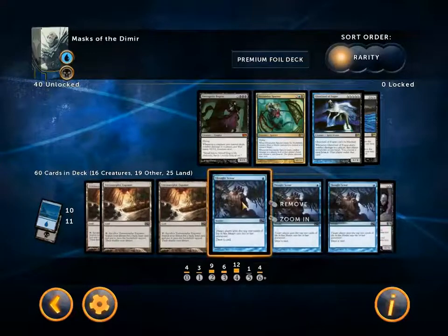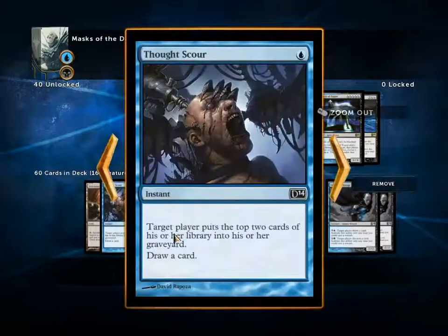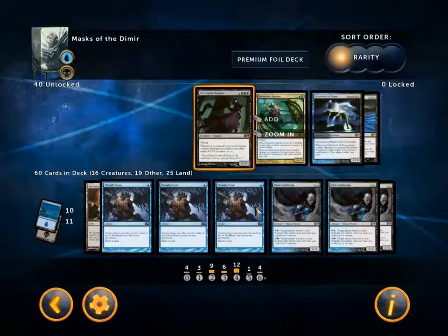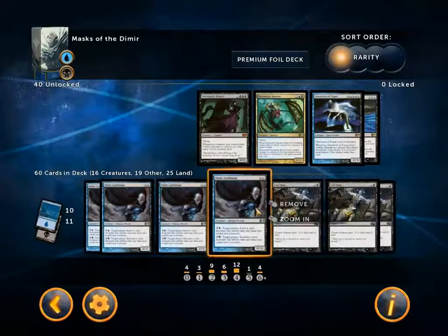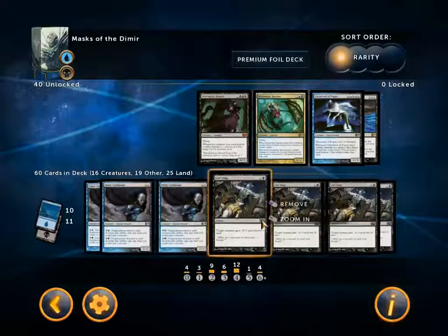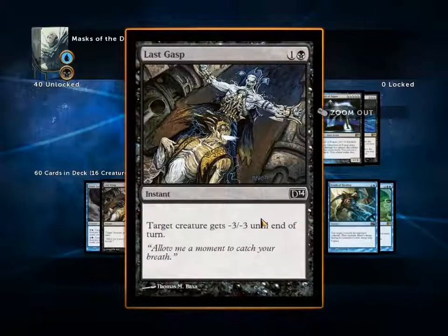We have 25 land. Three Thought Scour — target player puts the top two cards of their library into a graveyard and you draw a card, really just a card draw spell. Four Dimir Guild Mage, two hybrid mana each, a 2/2 — you can draw a card for four or make a player discard a card for four. Four Last Gasp — two mana, target creature gets minus three, minus three until end of turn.